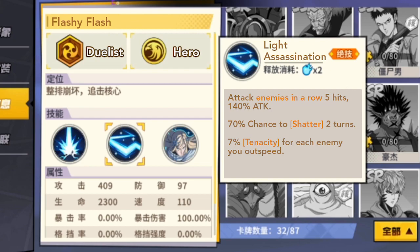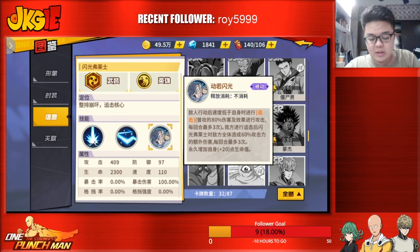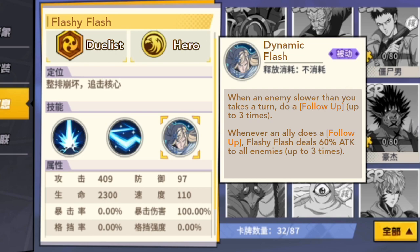Tenacity allows you to absorb attacks — that's pretty good. This is his passive, Shining Light. From what I understand, any enemy that moves with lower speed than Fleshy Flash triggers a revenge attack of 80% of your attack, up to 3 times a round. And the secondary effect: when any ally attacks, Fleshy Flash deals 60% of attack to all enemies, up to 3 times.